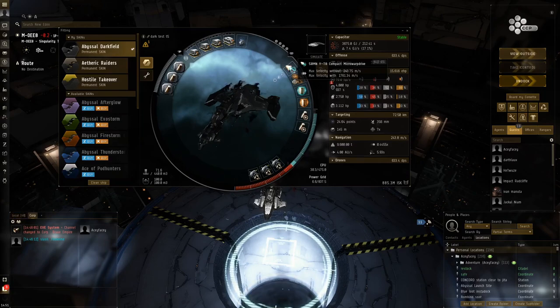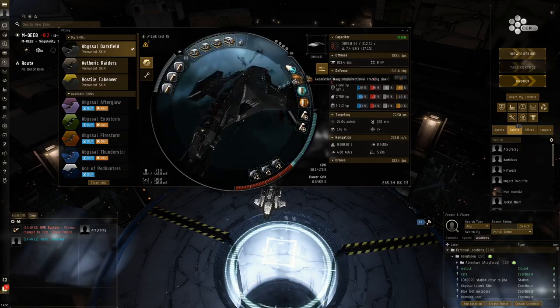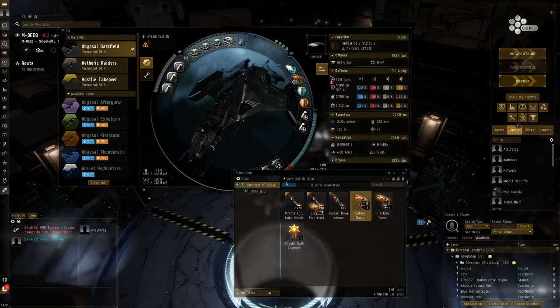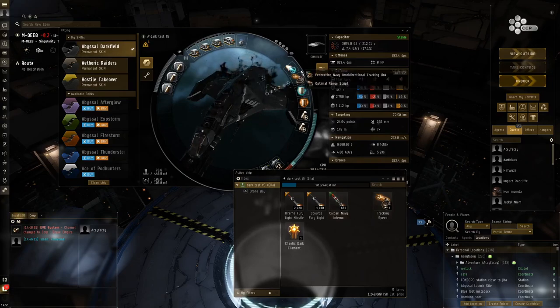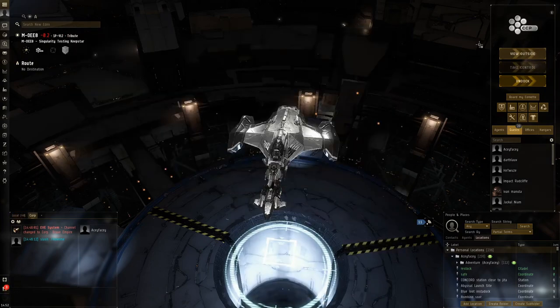Most damage is not mitigated with the tank - most damage is mitigated because we have an MWD. In dark sites you travel faster, everything is going really fast, along with enemies having a shorter range on their turrets, so they'll hardly hit you. You've got a shorter optimum range plus you're going so fast it's almost impossible for any of the enemies to hit you. I've also added an omnidirectional tracking link with an optimal range script - this will increase our drone optimal range to make them have almost equivalent applicability to a normal site.